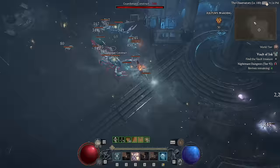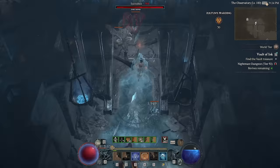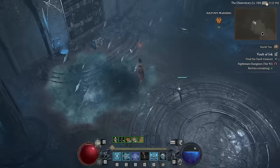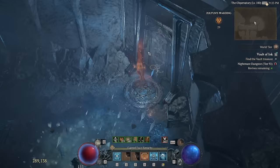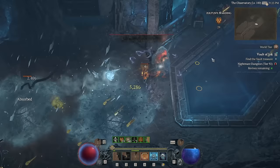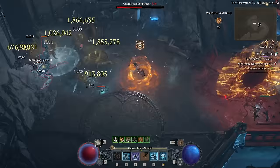Honestly, the biggest negative I can give to this build is that uber uniques aren't the best for it — Starless Skies replaces X-Files, which is an upgrade, but not a huge one. Shako gives ranks of skills, but the damage isn't from Blizzard, it's from the Ice Spikes aspect, which doesn't get improved by having a Harlequin Crest. So it's a little bit awkward. But when the biggest negative you can come up with for a build is 'ubers don't improve it as much as other builds,' you know you've still got a fantastic kit of death dealing.